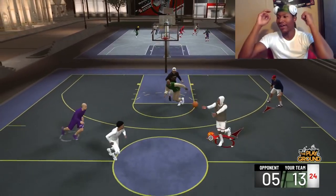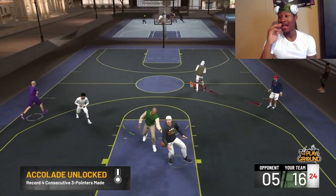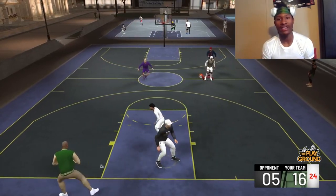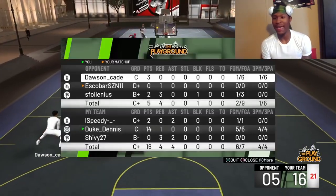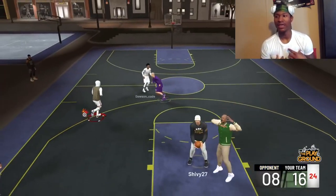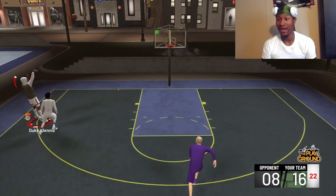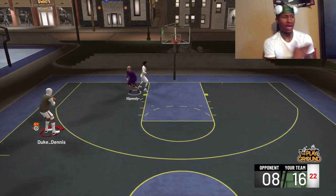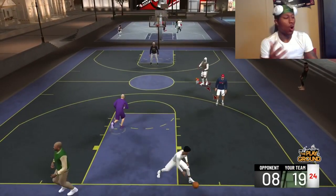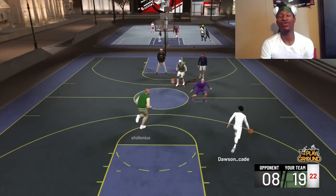I got a takeover badge and I got a hot spot right there - I'm a stretch big. Y'all just see what I did? I hit a step-back three-pointer. I'm a shot creator but I'm a power four so I can't really hit fadeaway threes, but with a hot spot and takeover badge combined with your actual badges, you won't be missing. So be careful what y'all shoot.